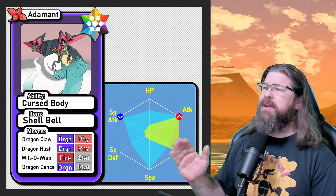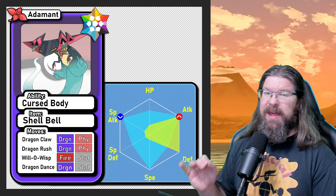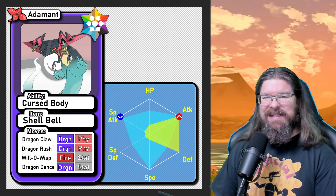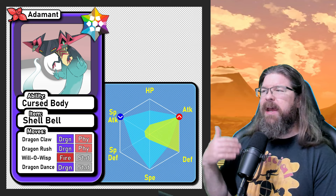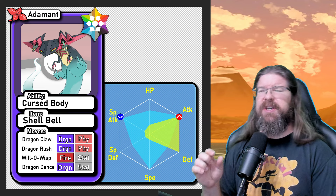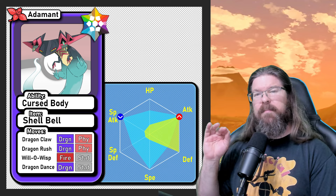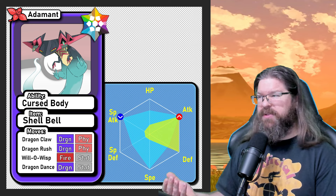For Tera type, I went with Stellar Tera. You could easily make do with a Dragon Tera — you're not going to gain or lose much either way. But I like Stellar Tera, and in the event Rayquaza has a Normal move, it'll basically keep that negated once your Terastalization is up. If you don't have Stellar Shards, Dragon Tera will be just fine. Just make sure it's not Ghost Tera or some other weird Tera type — Dragon is probably best, Stellar is just a personal favorite for that extra 5 to 10 percent security.